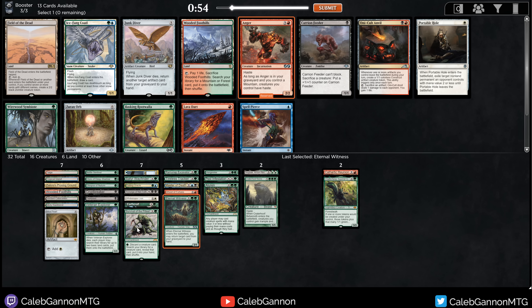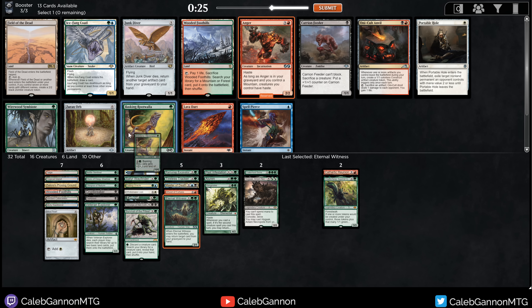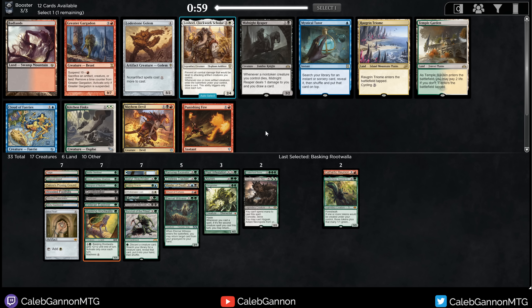Anger, Basking Root Walla, Wooded Foothills. Anger is sweet here — this turns Survival of the Fittest into just an insane win condition. You just grab Anger and then you're sending hasty Hogak, Scourge of Neltoth, and Vengevines at people. There's a chance Anger comes around and I just take the Root Walla first. Root Walla is actually pretty important — you can cast Hogak and Vengevine with it. Whereas Anger is just a card you want to Survival for. I guess I take Root Walla and wheel the Anger.